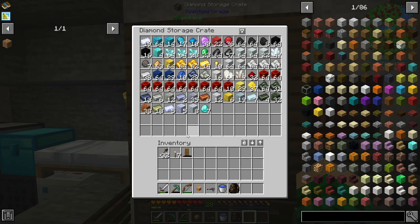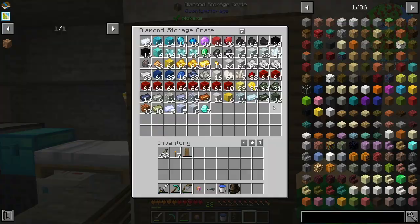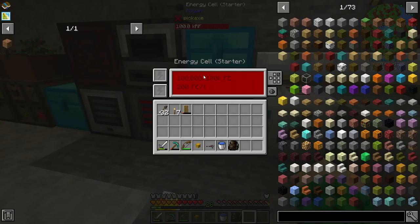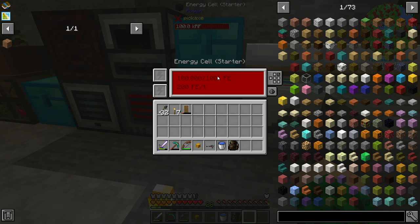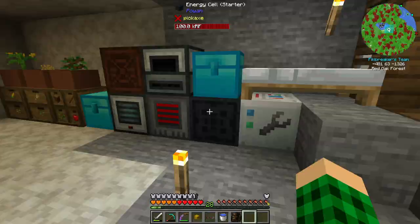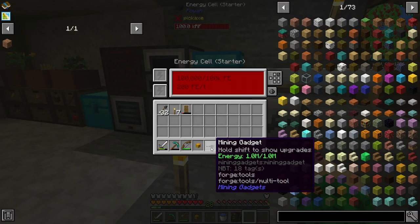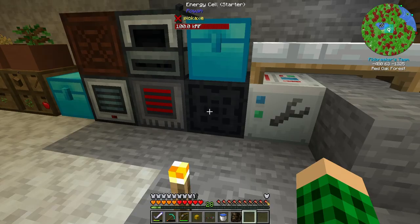I am done with mining. We have a bunch of resources here — some that still need to be processed, others we have finished processing. And here we now store 500 or 600,000 RF — or FE or whatever you want to call it — power. We can easily charge this guy to 600k whenever we need to go mining and need to charge it really quickly.